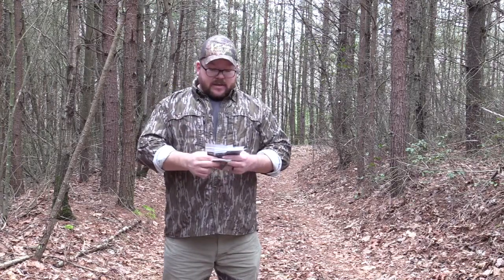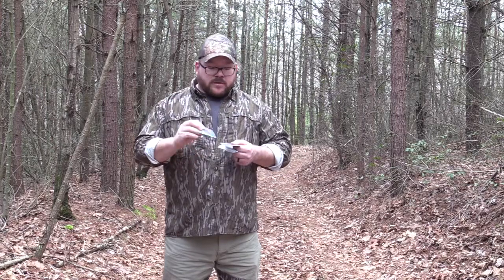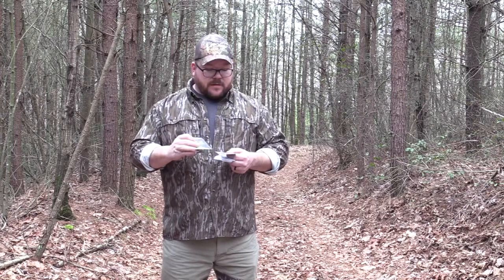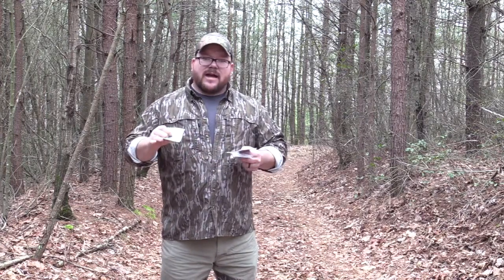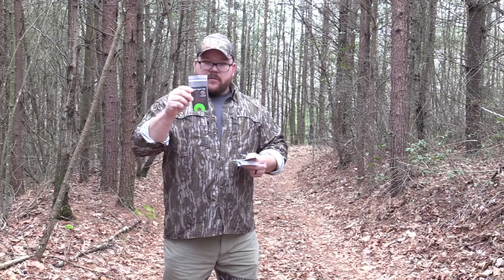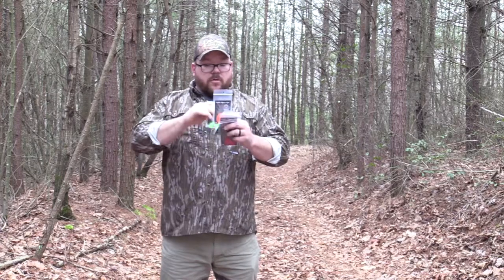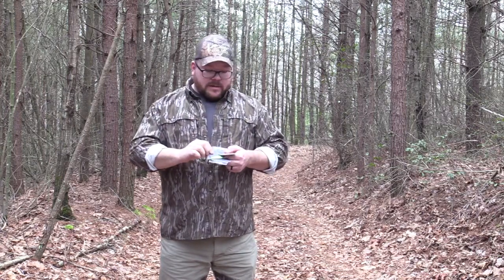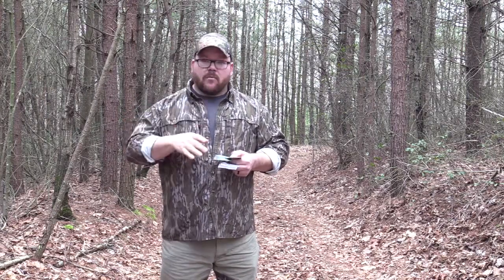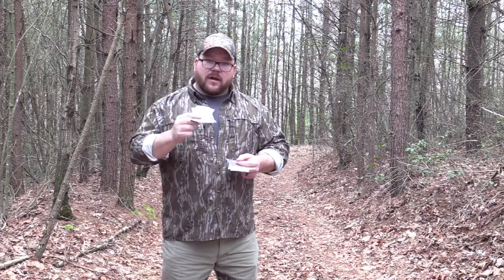The next two calls are the Death Wish and the Devastator. Both of these are what's called a combo cut. The difference is one has a red top reed and one has a green, and they're cut on different sides. If you run your air out of the right side of your mouth, you'll want the Death Wish. If you run your air out of the left side, you'll want the Devastator. That's where the bigger cut and the top reed are, where you'll still be able to get your clear front end note from your yelp. If you run it out the wrong side, it's going to be raspy the whole way through and you'll have a harder time getting that clear front end on your yelp.